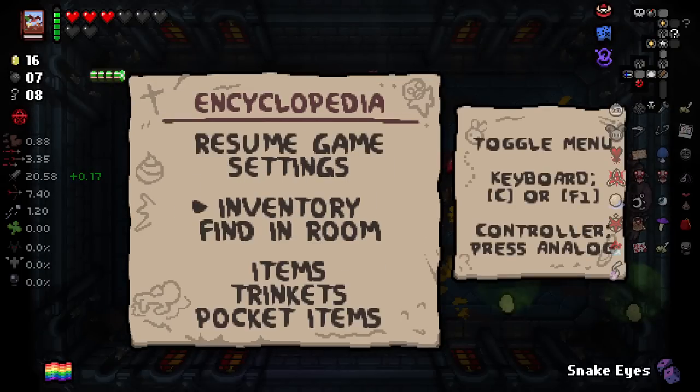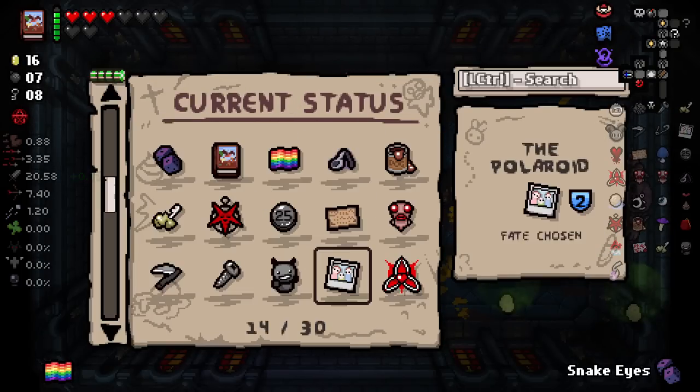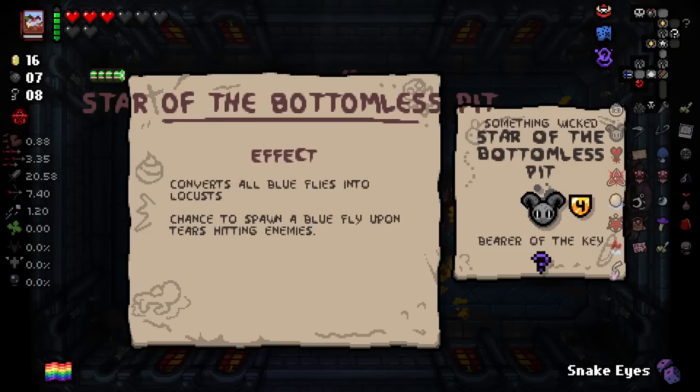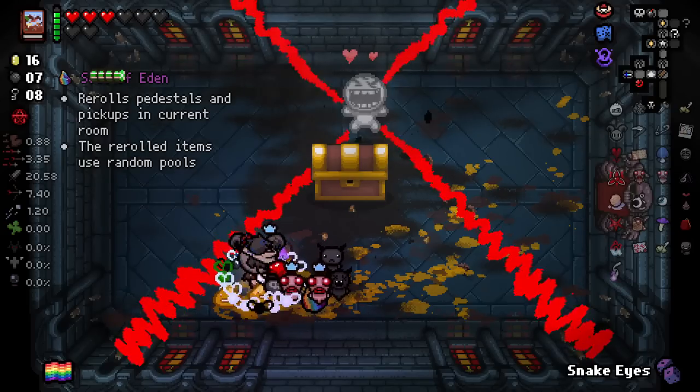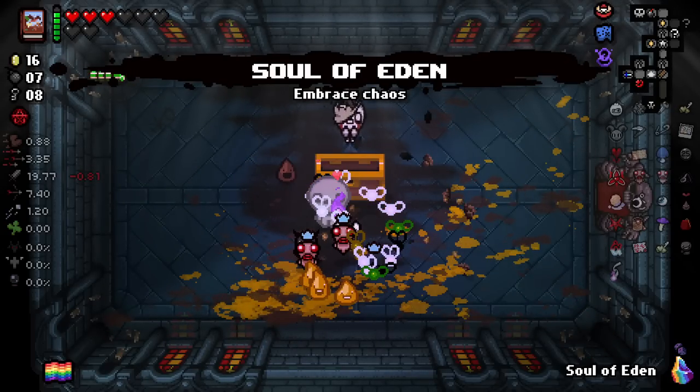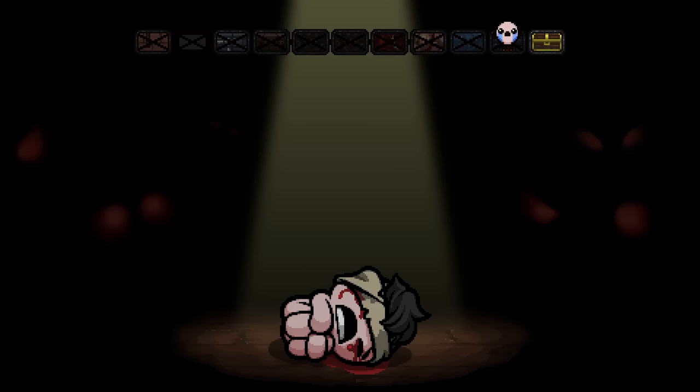Chance to spawn a blue fly upon tears hitting enemy. Oh, I think it's just broken — not working as intended. Wait, no — of course: converts all blue flies to locusts. I see! Spawns a blue fly on tears hitting enemy. Okay yeah, that's way too strong — it needs to be on kill. And it still needs to be a chance to do so.